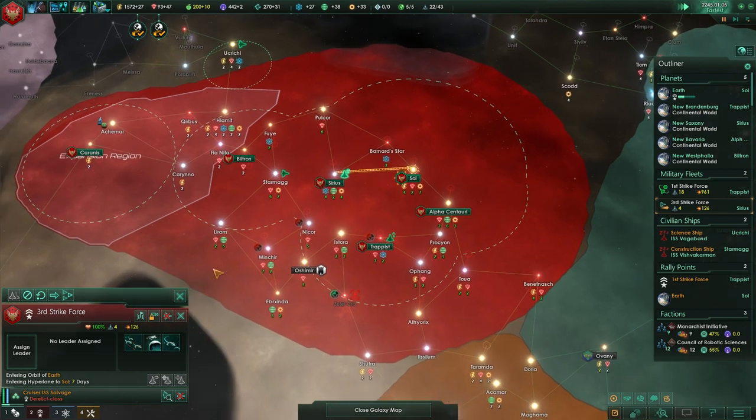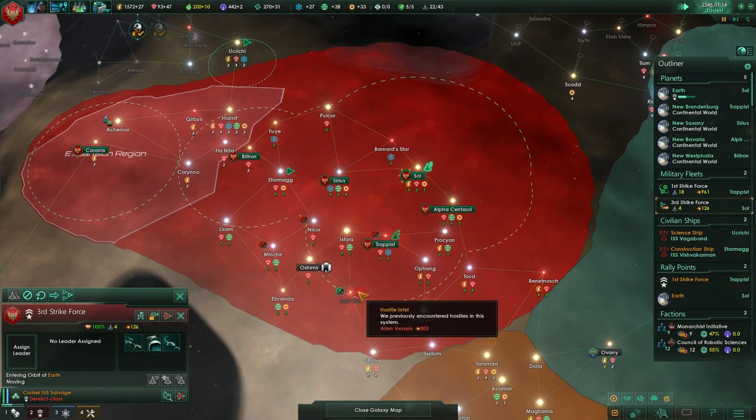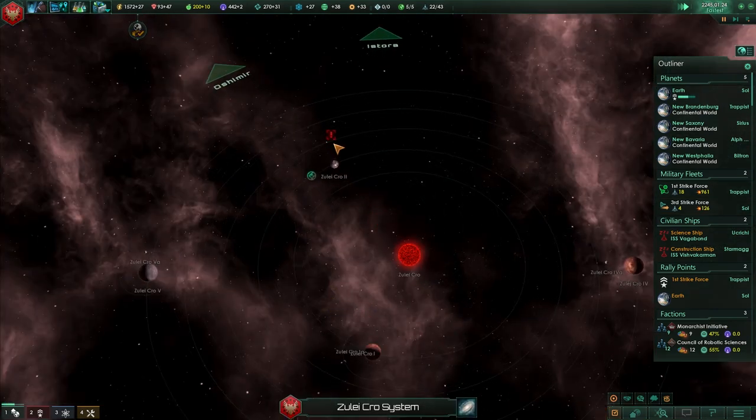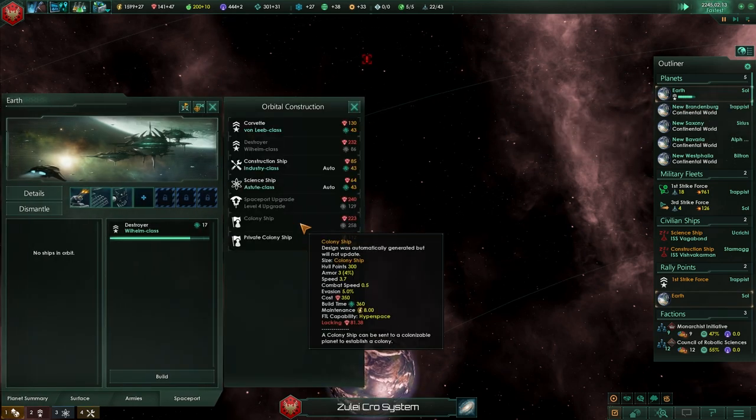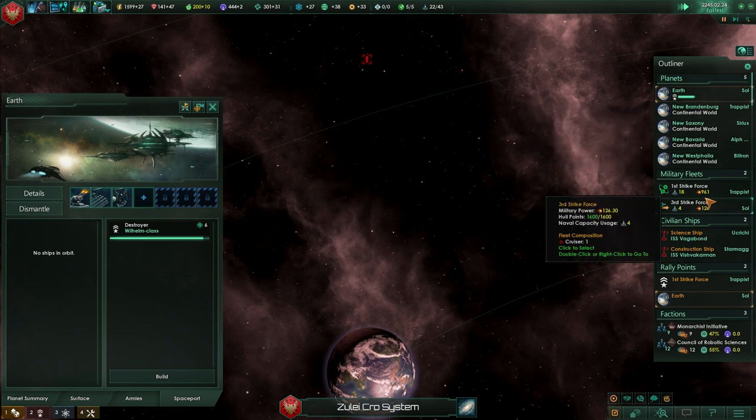I can't wait to watch that — watch our new fleet. What are these things again? Are they crystalline entities or something? We'll queue up a colony ship too while we're blowing the crap out of that stuff.